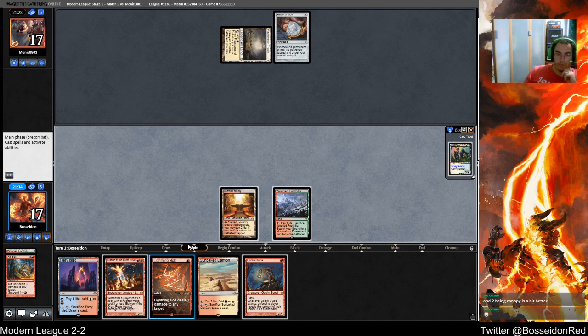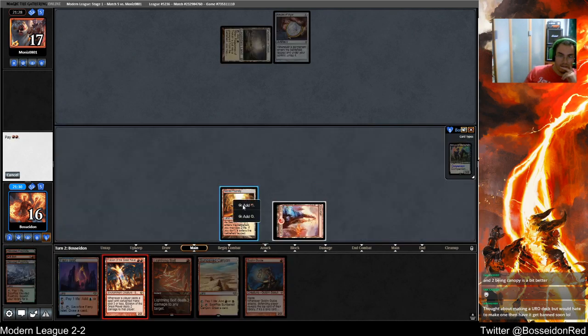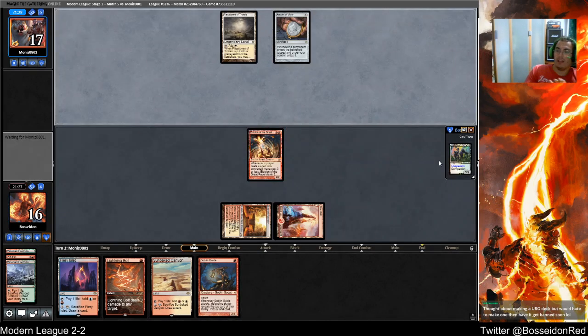Two being Canopy is a bit better — Canopies definitely help here. This hand isn't four lands, it's three lands and a cantrip basically. They thought about making a Euro deck but would have to make one then have it get panned — I don't think Euro is going to get panned. The card is very strong, but it costs green to cast and green is not great.